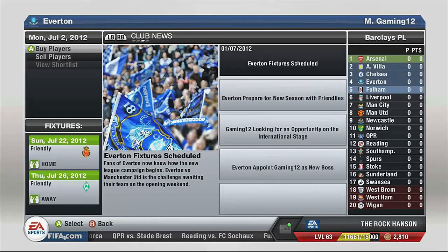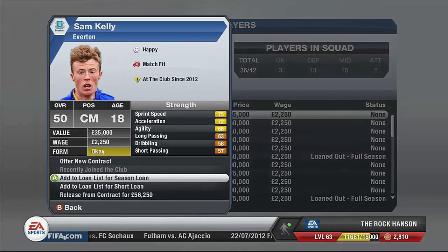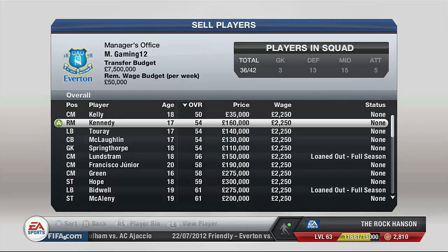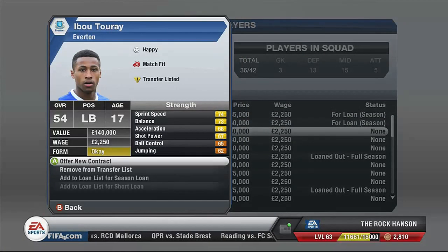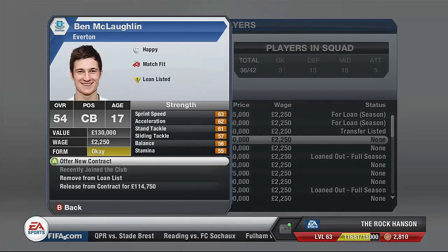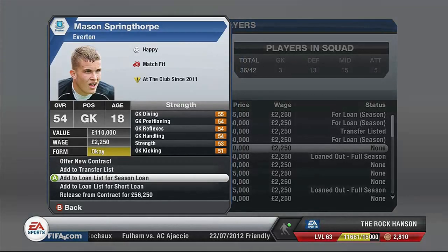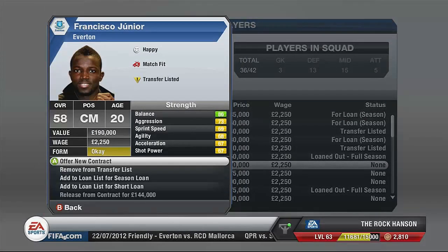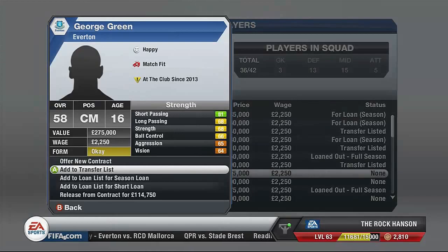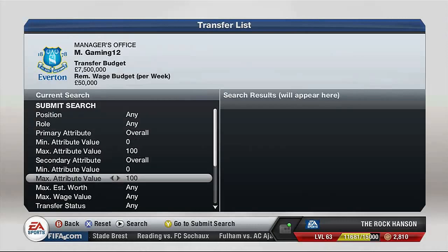Next up was looking at selling players — I sorted by overall to see who the weakest are. This guy was awful, 50 overall at 18; Matthew Kennedy was awful as well. Some of these I couldn't sell because they just recently joined, so I had to put them out on loan to get rid of them, get the overall up and the price up for next year. 55 diving — someone in a wheelchair could dive better than that. But Francisco Junior had 86 balance.